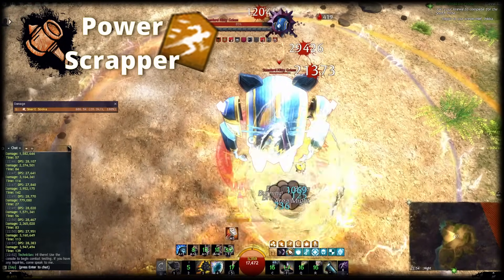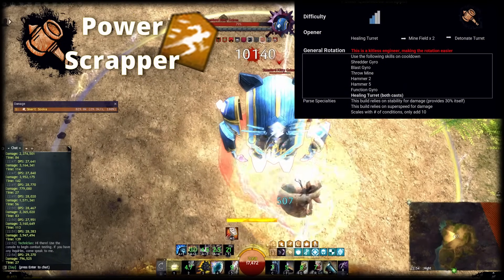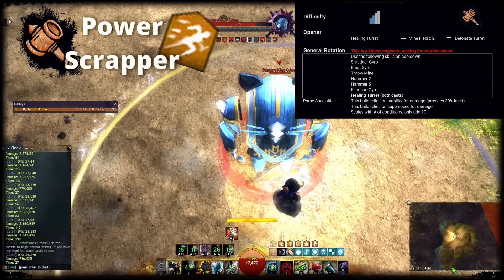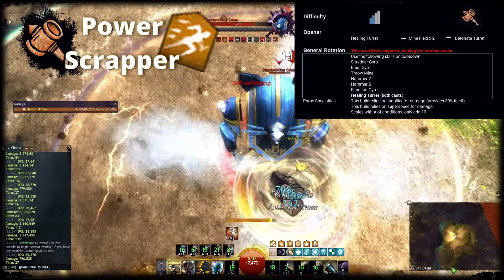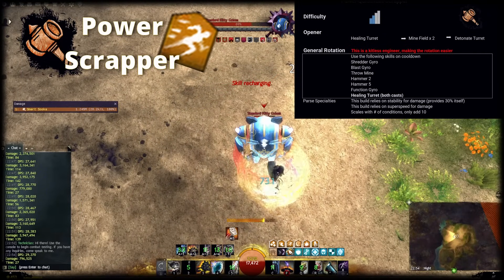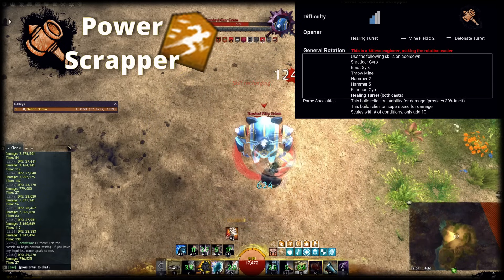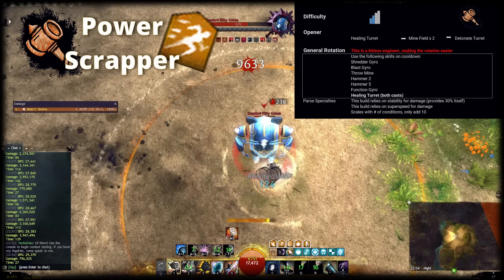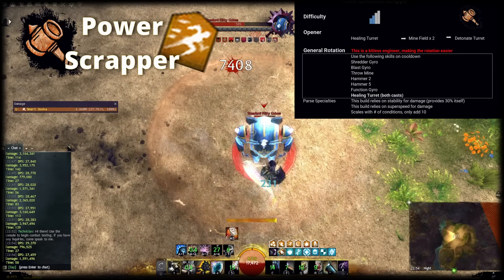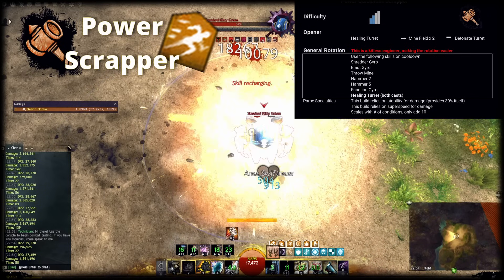Scrapper is also one of the builds that does not require you to change gear from the standard raid build. Since Power Scrapper overcaps on crit chance by around 5% in full ascended gear, I still recommend changing a few pieces of gear to Diviner until you have 70% critical chance on the hero panel with Fury active. Note that I do not use Rocket Charge here to prove that you can cover quickness without doing that, as that seems to be one of the issues players have with the change to Kinetic Accelerators. If you struggle to maintain it, you can use Rocket Charge inside a combo field to apply even more quickness. I usually save this and Spec Capacitor for CC phases, as it will daze targets twice and apply lots of quickness. I also use the Blast Gyro instead of a Grenade Kit, as that gives you more Super Speed and a lot of might you share with allies. It comes with a skill 2 with an area stun break and additional Super Speed, allowing you to fully cover it on allies as well.